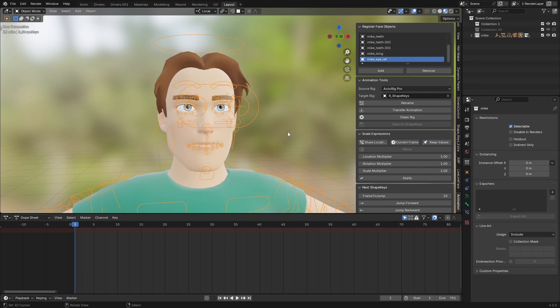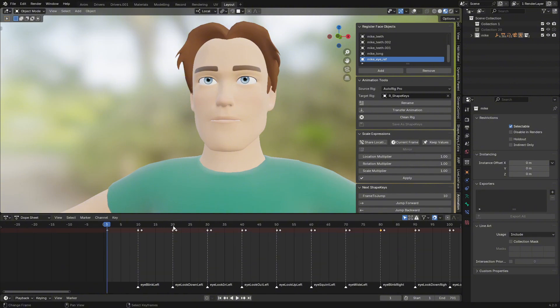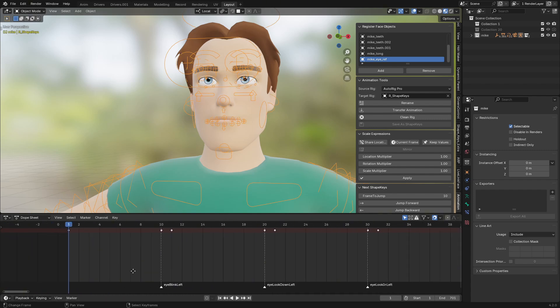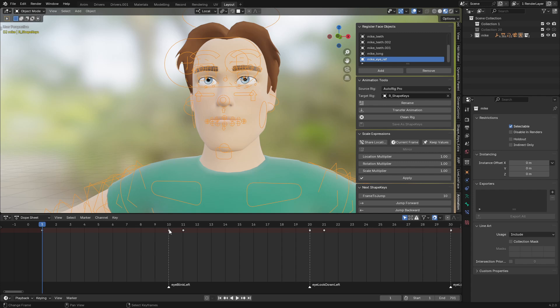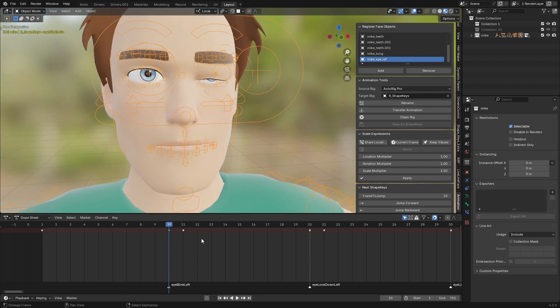Now that we've added our face objects into this collection, the next step is to click Transfer Animation and hit OK. Once you click OK, you can see animation keyframes will be appended into your character rig. When you go to your timeline, you can see keyframes at 10-frame intervals.